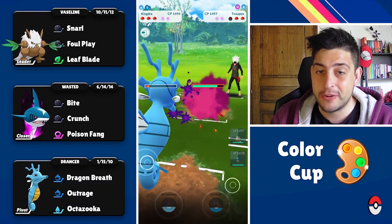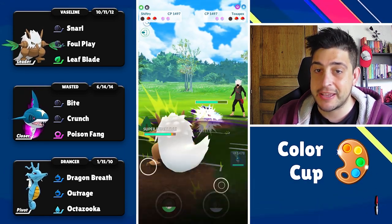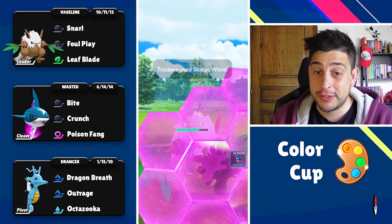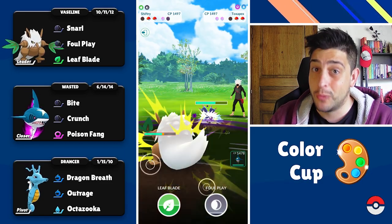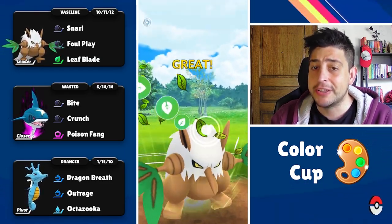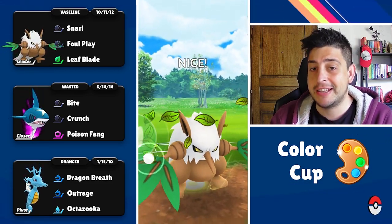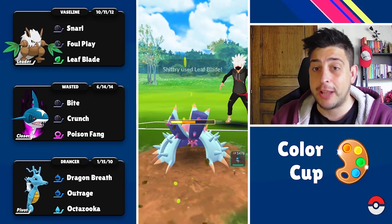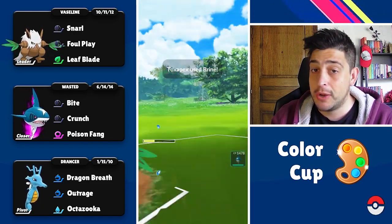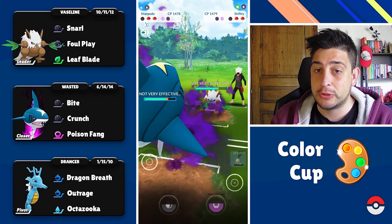Look at how easy it was for the Trevenant to faint and now we have that Toxapex returning into the battle. The opponent might think that we're gonna avoid the matchup with Shiftry — but guess what? We want Shiftry to go in because we can always sacrifice one shield while still pressuring with those Leaf Blades. One is definitely gonna take the shield and one more before they try to finish us off, putting the Toxapex so low that we might be able to completely farm it down with Sharpedo without spending any shield.